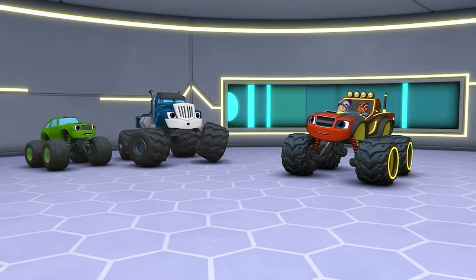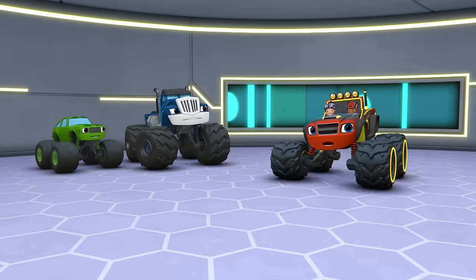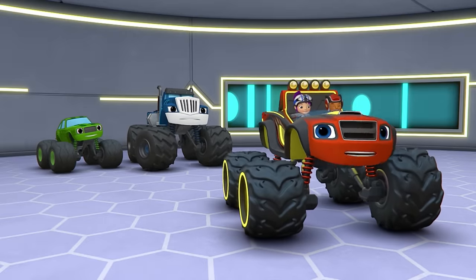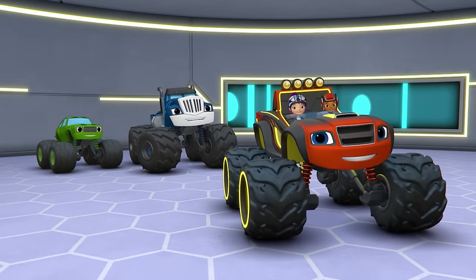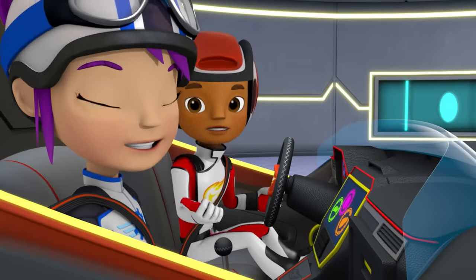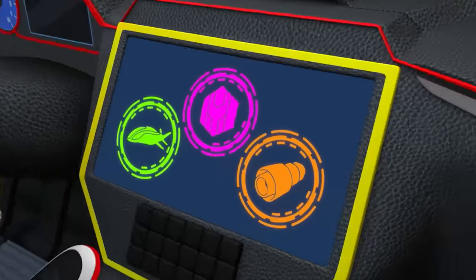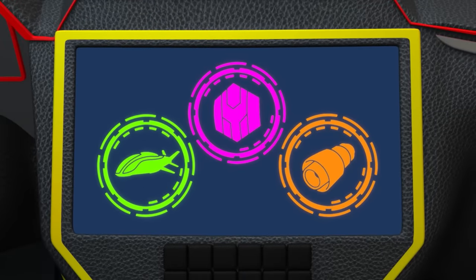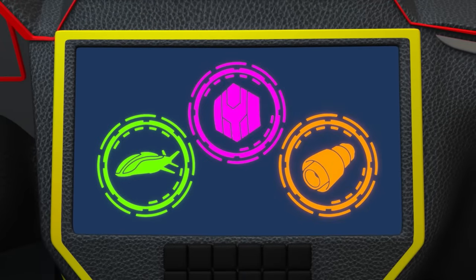We'll never get our toothbrushes back in time! Oh, yes we will! 'Cause that Toothbrush Taker forgot about one thing — we've still got our special mission modes! We just need the right power to break out of this big metal trap! To cut through the metal, which button should we press? Submarine Mode, Force Shield Mode, or Laser Mode?